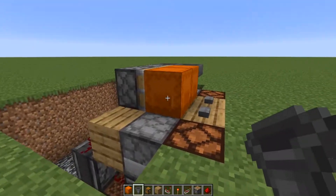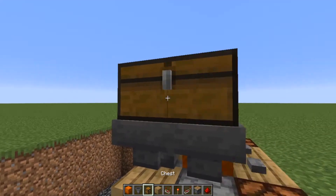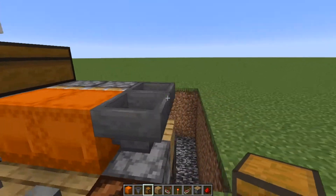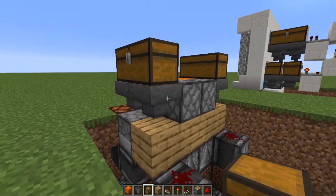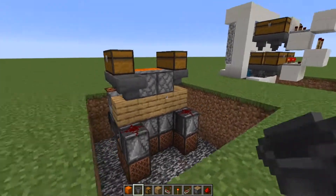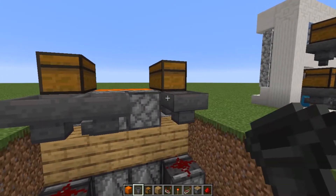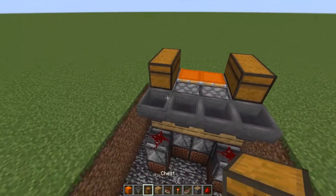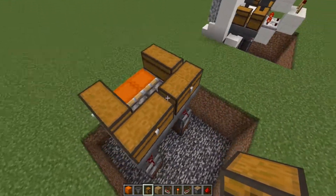Same thing on the other side — two hoppers going to the shulker box — and place a double chest on top of the hoppers. Do that on this side as well. Then have two more hoppers going to the previous hoppers: this one going to that one, same thing on this side. Then more double chests on top of these and that's good to go.